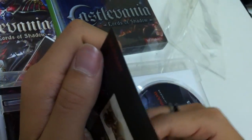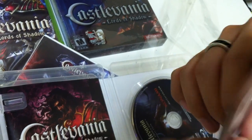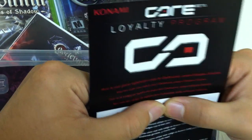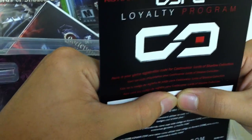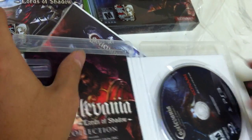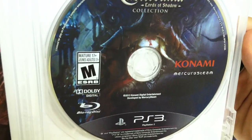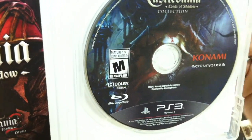I believe it's advertising, but there is a DLC on the back here. Here's your game registration code for Castlevania Lords of Shadow collection — you do need this code as well. Here is the game itself — one disc. I believe the Xbox version comes with two discs.